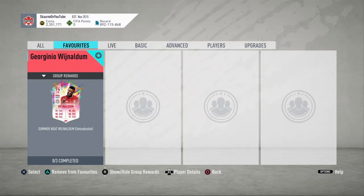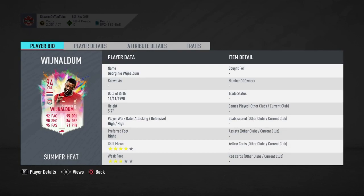What is up guys, it is Skarm, and for today's video I'm going to be completing the Summer Heat SBC for Wijnaldum. He is a 94 rated central midfielder card — 5 foot 9, high/high work rates, right footed.